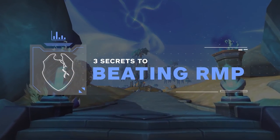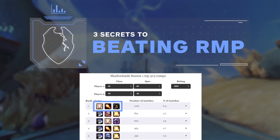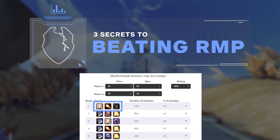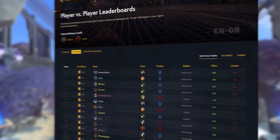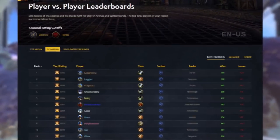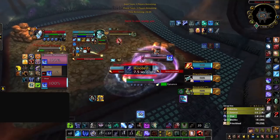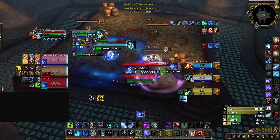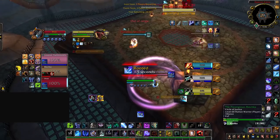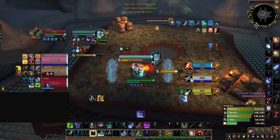If you play 3v3 Arena, chances are you've come across the composition of RMP, given that it's literally the most played comp in this bracket — and for good reason too. The comp has topped the ladder in both the European and North American region. We spent countless hours analyzing gameplay from our subscribers, and to no one's surprise, Rogue Mage Priest is the comp that people tend to struggle against the most.